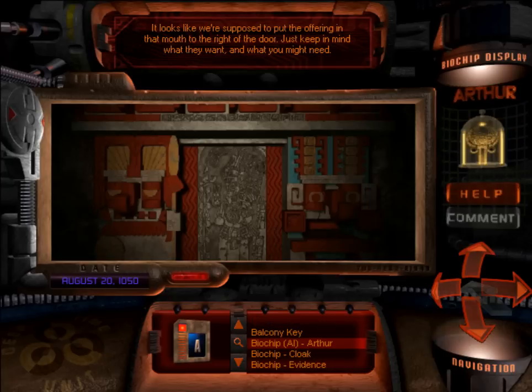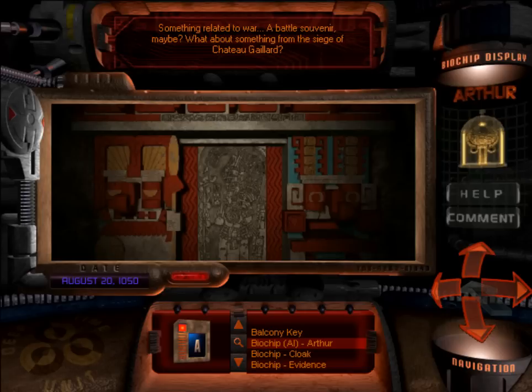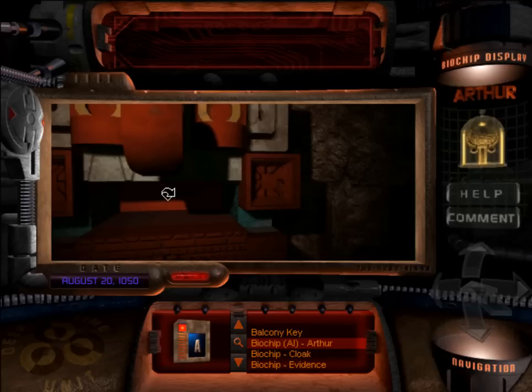'Realm of the War God — make an offering to pass.' Each door you must make an offering, so you have to think about what you have in your overly bloated inventory that corresponds to war or one of the other gods. It looks like we're supposed to put the offering in that mouth to the right of the door. How would you prove your worth to the God of War? Something related to war — a battle souvenir, maybe? What about something from the Siege of Chateau Gallard?